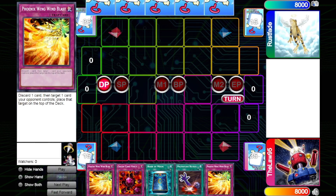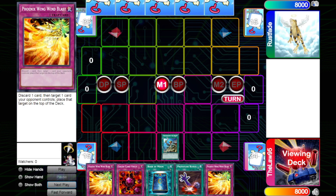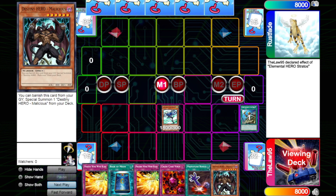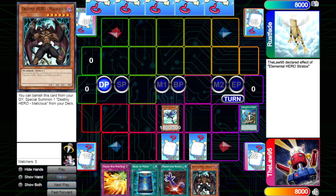Our second game is going to be against Trooper Hero. We've opened a little odd one — absolutely no monsters, but a lot of control options, so we'll have to see how this goes. We draw for turn, hit a Rota, fire that off and get a Stratos. We Normal Summon Stratos to search and grab a Malicious off that for our Phoenix Wing. We then set Phoenix Wing, set Crush Card, and pass the turn.